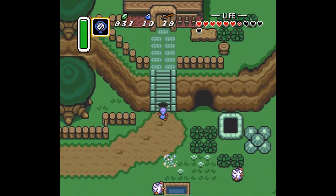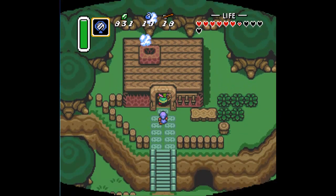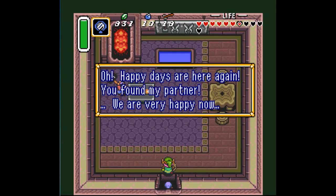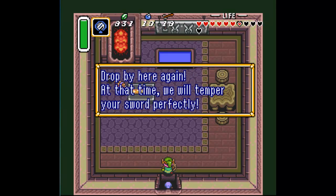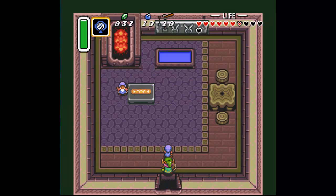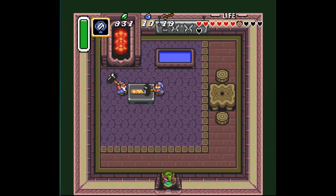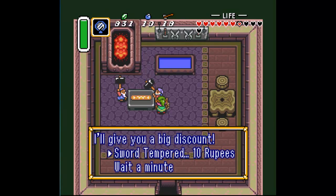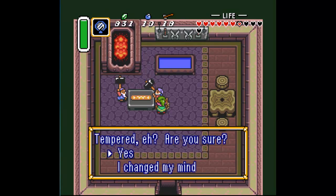Oh my god, he's a dwarf! Let's go escort him back to his partner. You'll temper my sword! Well I can't say no to that. So if we leave and go back in, they are both happy at work. And for just 10 rupees they will upgrade our sword, though you have to leave it for a while.